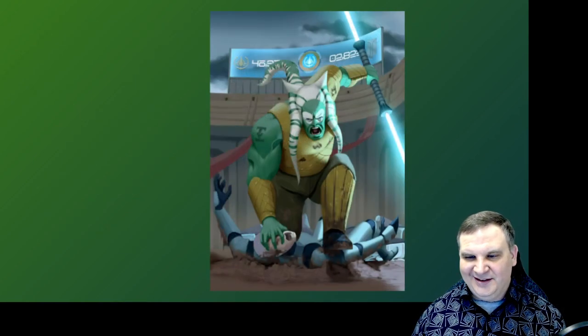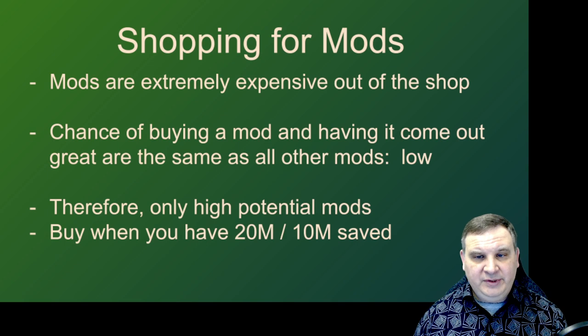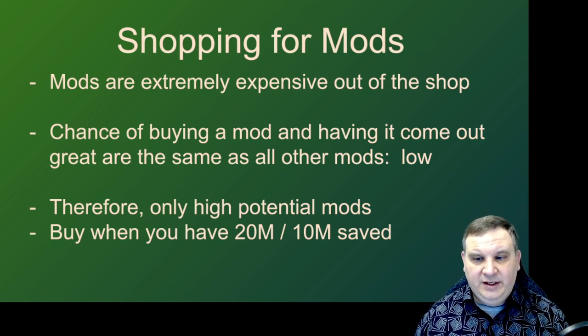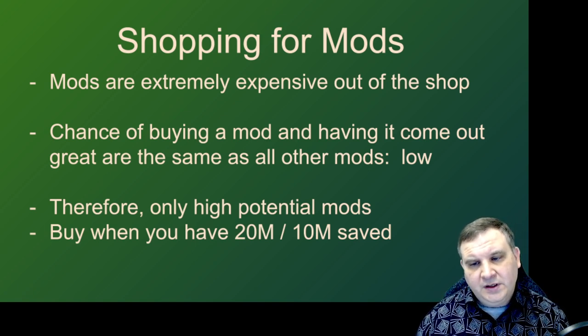Here's our Gladiator using his great mods to good advantage in Grand Arena. Shopping for mods — mods are extremely expensive out of the shop. To put this in context, if you buy two mods out of the shop, that's equal to taking a character to level 85 and working on all of its skills. It's really 8 million credits, almost 4 million credits per mod, and 8 million credits basically builds you a character. So early game, buying mods out of the shop is expensive and the chance that mod is going to work out is statistically pretty low. I advise people to avoid the risk.